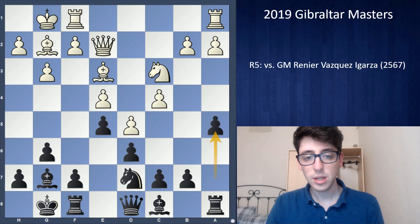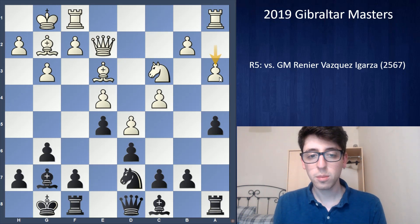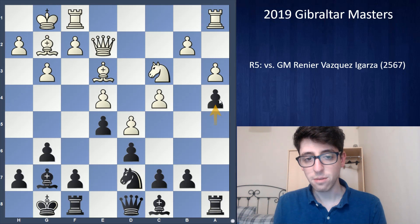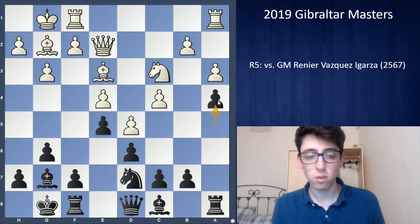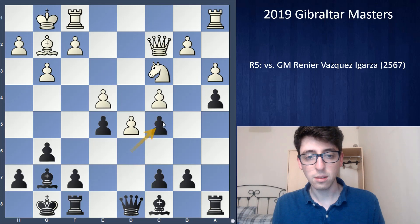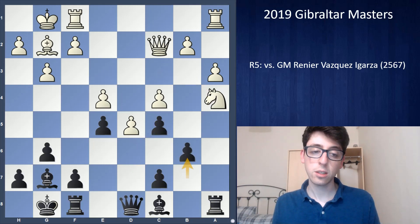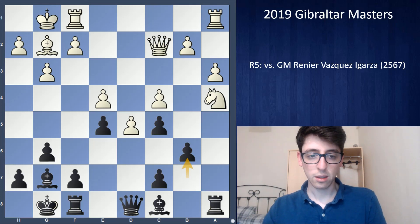After Be3, a5, white played a3. It's an interesting moment — at first this looks a little incorrect because black can play a4 and fix the queenside, which is normally good. But the problem is white plays Qc2 and simply gangs up on the pawn. If I play Nc5, white gives up the bishop and takes on a4. Sometimes black can sacrifice a pawn that way and take the dark-squared bishop, but here it feels like a bit too much — black really isn't getting enough for the pawn.